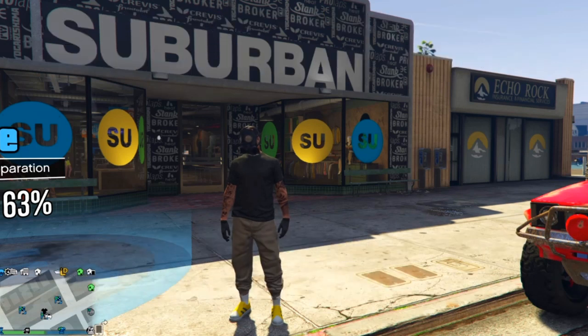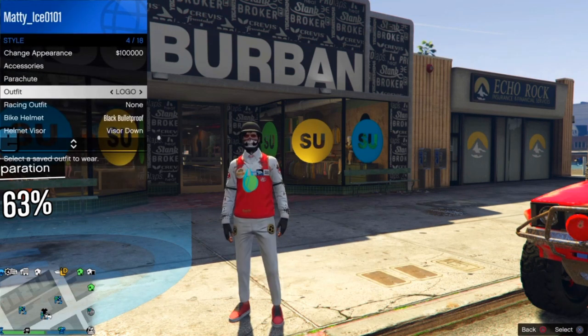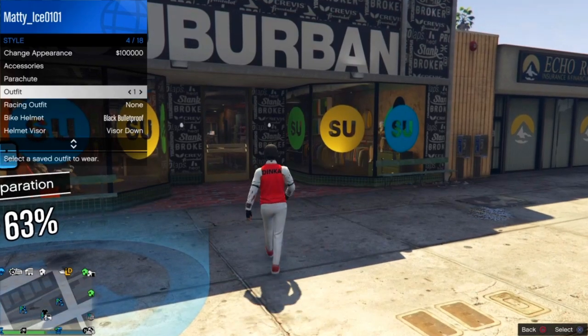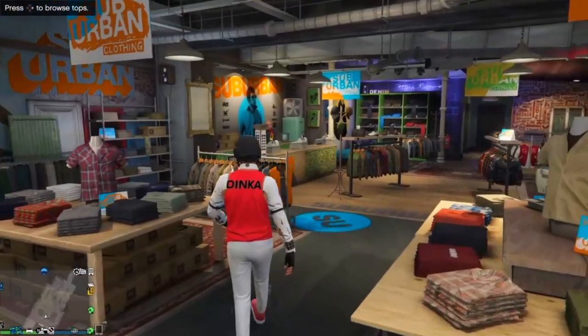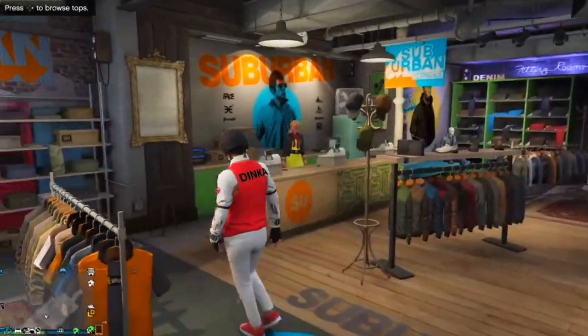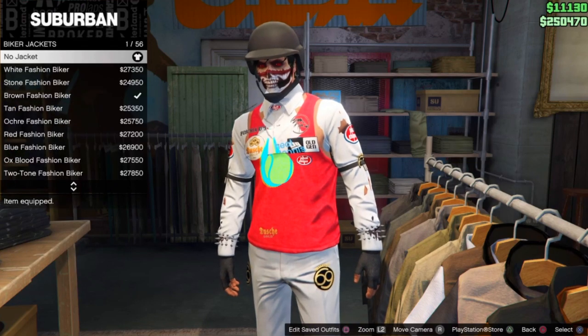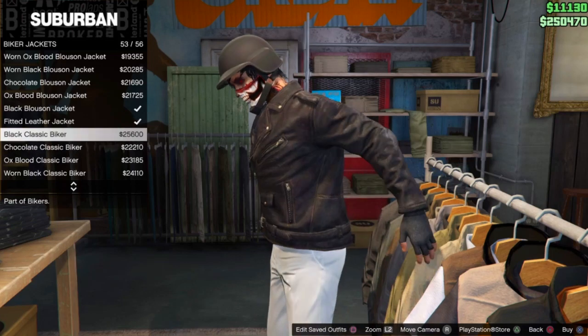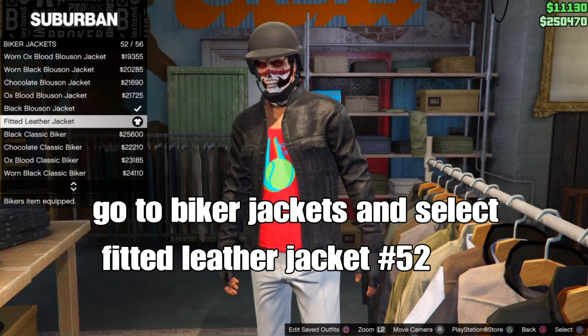To verify the slot is frozen, select a different outfit from your outfit slots, then go back to the outfit saved in slot one. Spam X or A on it — if the slot is frozen, it's working. Now go to any clothing store, go to tops, scroll down to biker jackets, and select the fitted leather jacket — it should be number 52.